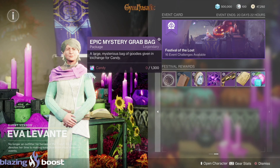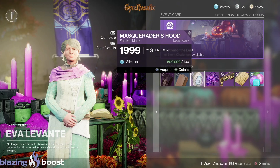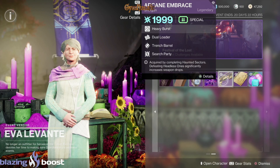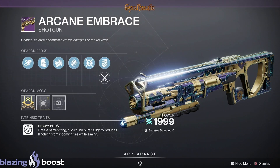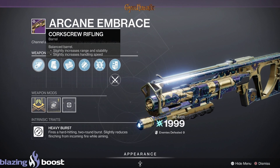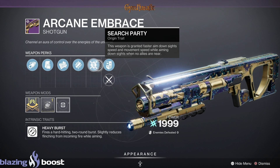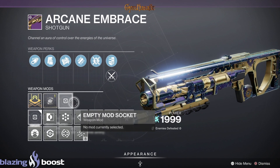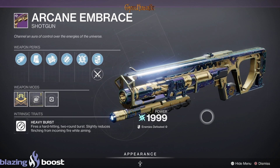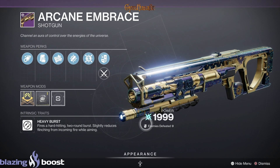On page two you can get rewards with candy — you can purchase all this stuff. Let's check out the Arcane Embrace shotgun: it has Corkscrew Rifling, Tactical Mag, Dual Loader, Trench Barrel, and Search Party with a Handling masterwork. Wonderful, very nice. It does Arc damage — Manifested page and more candy.